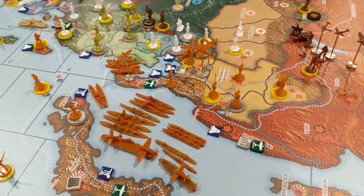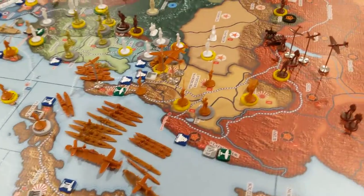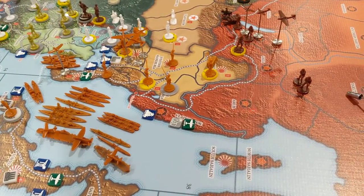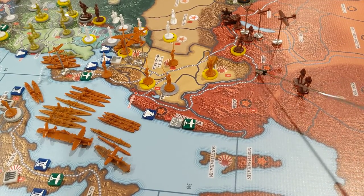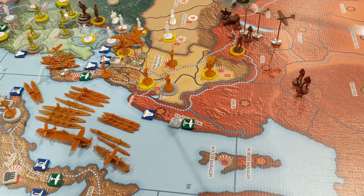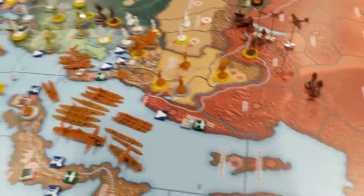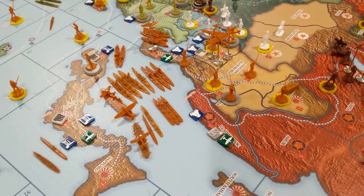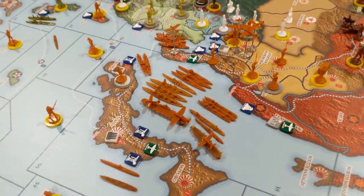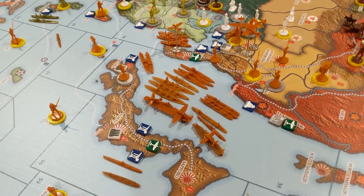Japan, remember last turn — they pounded the snot out of some Soviets here in a border clash, and the Soviets moved some of their guys back. Technically Japan could hit this militia with their aircraft and some of these units here, but it's not worth it. So Japan's not going to do any combat moves. We're not going to attack China yet this turn, but we might next turn, or we're at least going to be ready to do it by the end of this turn.